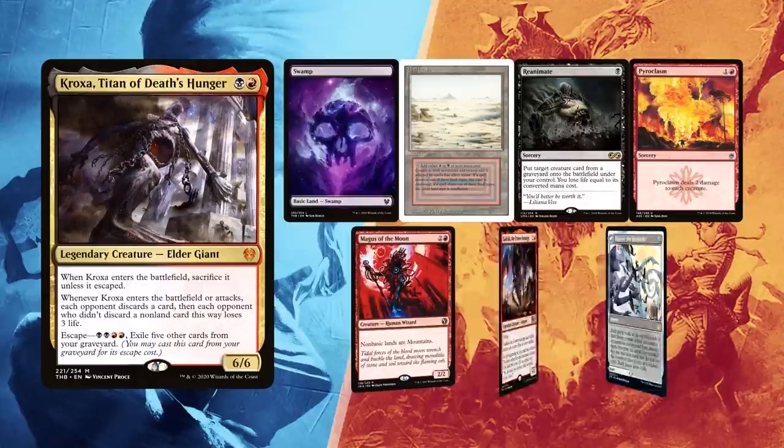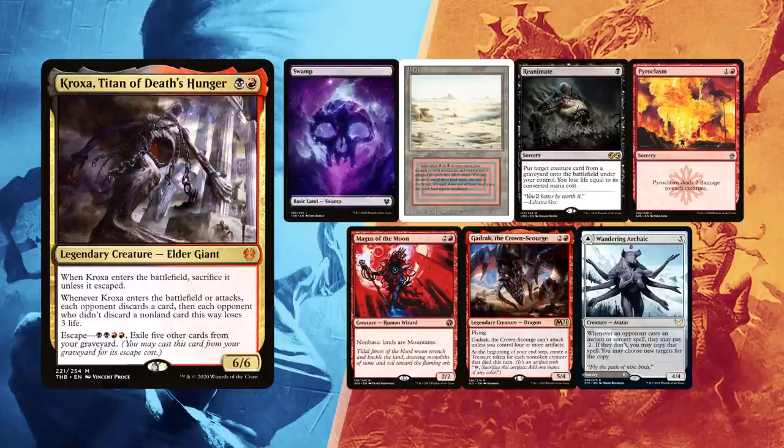Leite mulliganed once and found quite an interesting hand with a Swamp and Badlands for lands. Magus of the Moon can be key to stop at least 2 decks on the table. Gadrak serves as a good blocker, and given the heavy package of sweepers the deck has — like Pyroclasm — Wandering Archaic is great value in counter wars as well as a good taxing piece. Reanimate can hit some of his more expensive cards like Vilis, if he manages to entomb them.